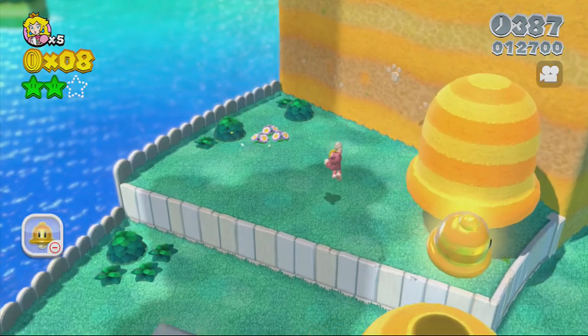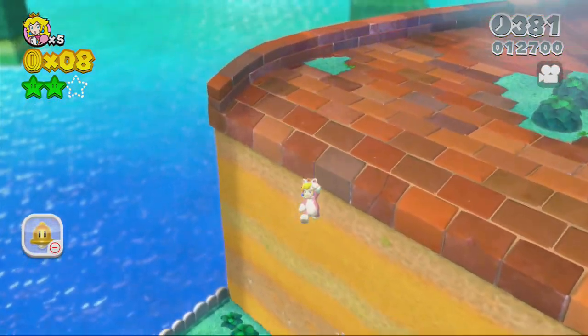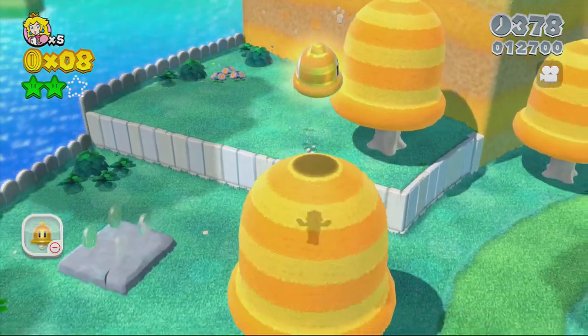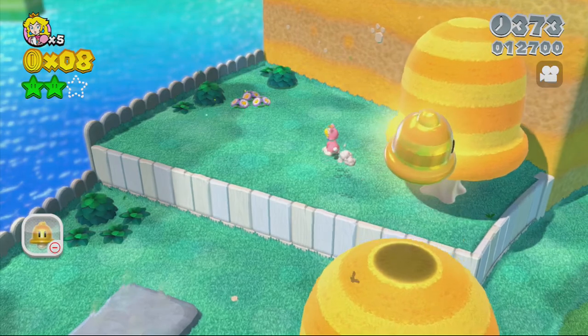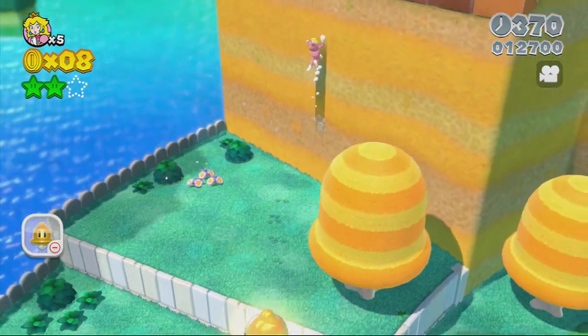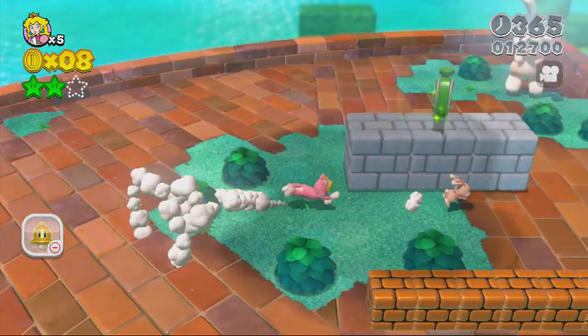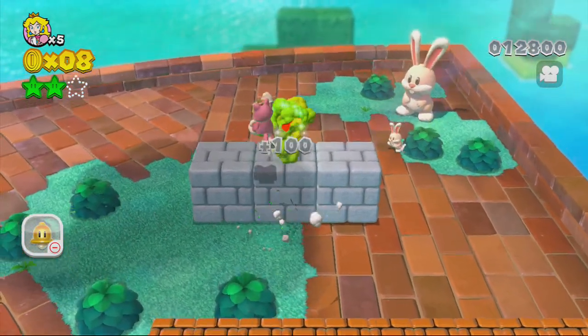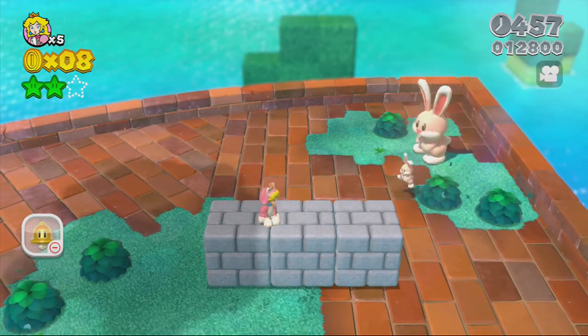So what you want to do is — see this wall right here? Run up and climb up here. Make sure you have the cat suit. If you don't have it, go ahead and climb this tree and get the cat suit, or use the one you have in stock, and climb right up. When you climb up here, you'll see two bunnies — a small one and a rather large one. You want to get the large one, and to do it better, you want to get the large one closer to the right-hand side of the screen.